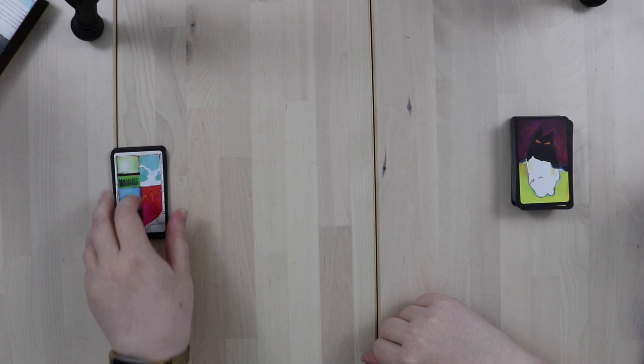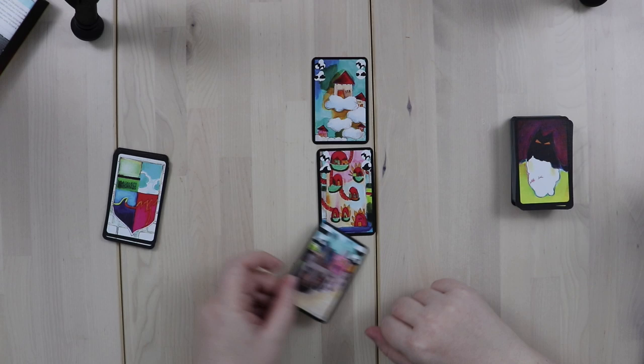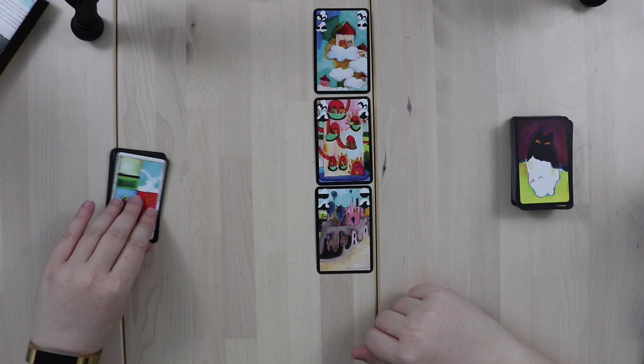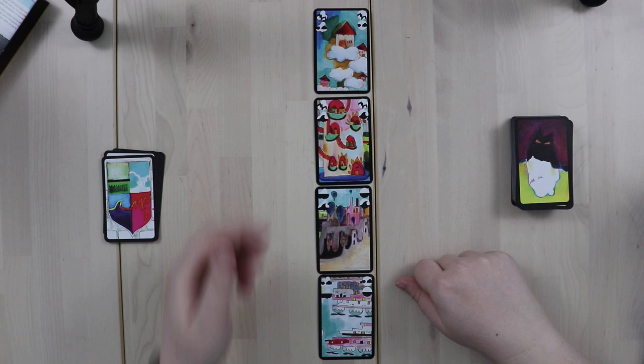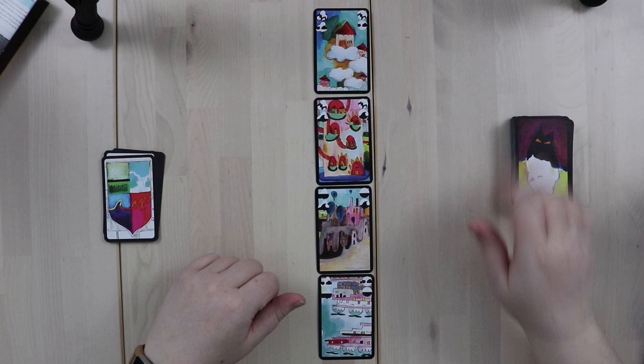Setup for Urbion is super easy. There are 12 cities in this city deck, and our goal is to claim all of them. For setup, you just set out four of them — one, two, three, four. So there are only four cities out at a given time. You'll notice that each city has some symbols in the top corners, which we'll get to in a moment. Once you've laid out your cities, you randomly draw two cards from the deck for each of them and place them next to those cities.